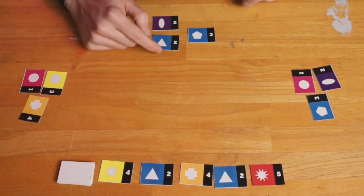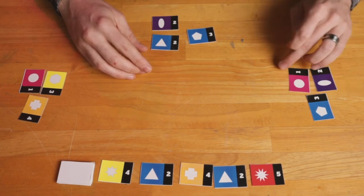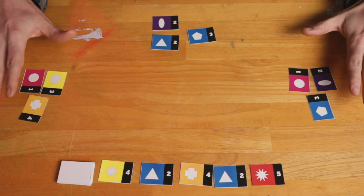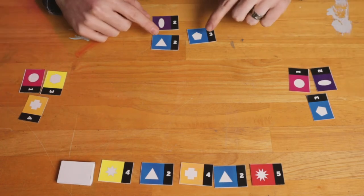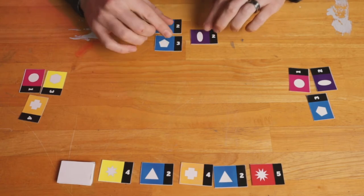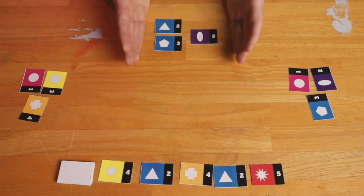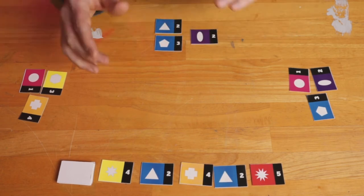For example, if one column has two and two making four, and the other side is three, those are within one of each other — that's fine. Once each player gets their initial three cards set up and they're balanced, everyone rotates. Rotating means you take the top card from one column and move it to the other, and the bottom card from the other column and move it back over. What had been nicely balanced is suddenly not balanced, and that's the central tension of the game — you'll need to play cards to restore balance to your scale.